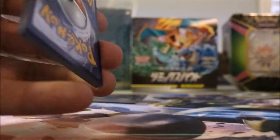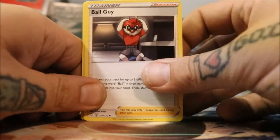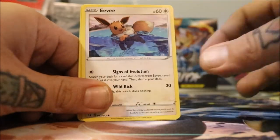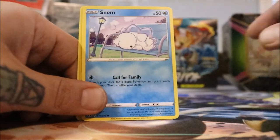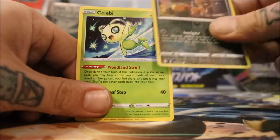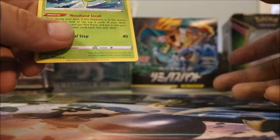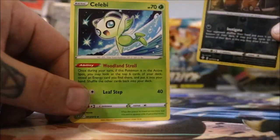One, two, three, four — let's not screw that up again. We've got the Ball Guy, Rusted Sword, Eldegoss, Eevee, Gossifleur, Yanma, Snomagin, Cufant, Nickit, Celebi. Oh — it's reverse. There we go, I see it now. I couldn't really tell. And that Celebi that I have a thousand of.